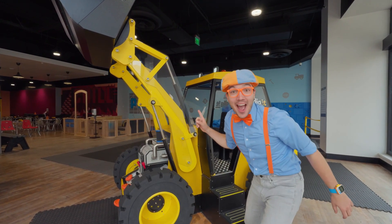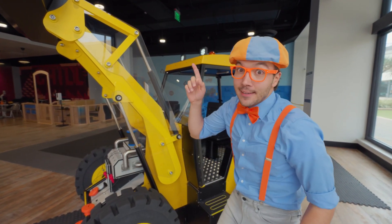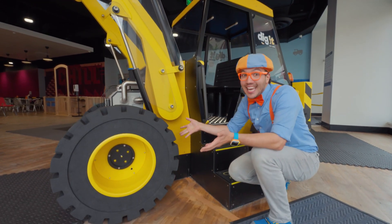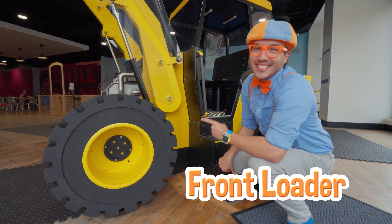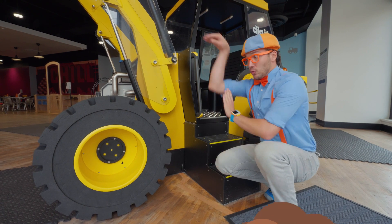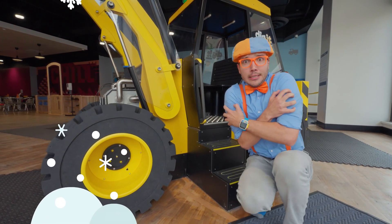Whoa, check it out! It's another construction vehicle! Wait a minute — this is yellow, just like an excavator! It has a bucket and a cab, just like an excavator, but it does not have tracks. Look — it has big wheels and tires! That's because this is a front loader! They are really big, powerful construction vehicles that help to scoop up all kinds of things! An excavator might scoop some dirt, but a front loader will scoop up tools, bricks, or even snow on a really cold and chilly day!